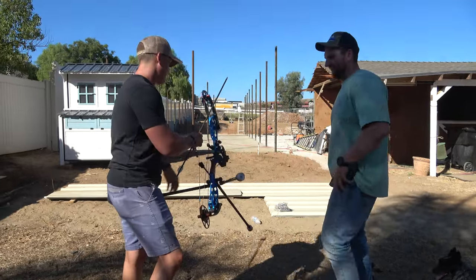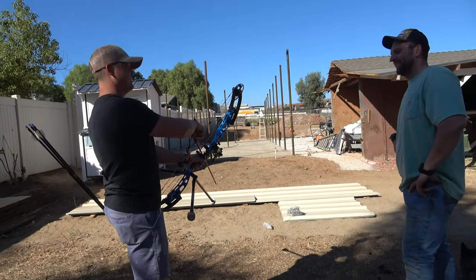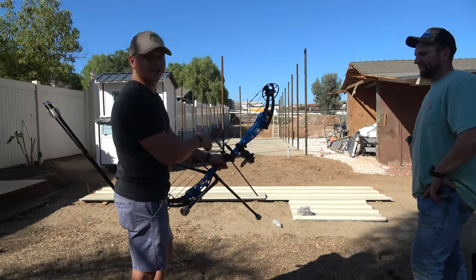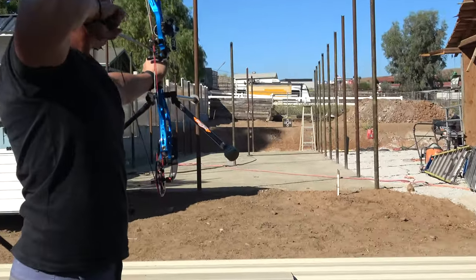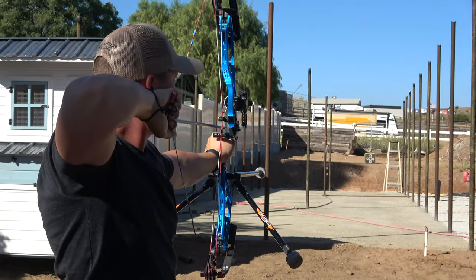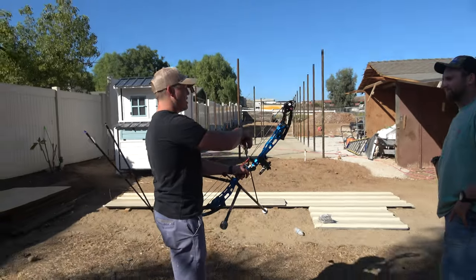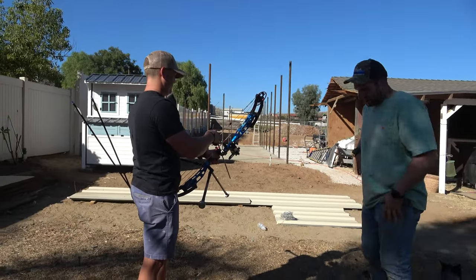Poundage on this is 90 pounds, no let-off — that's how the target guys do it. They spin it first though too, I don't know how to do that. Draw on this — he's a short king so 27 and a half on draw. Oh my gosh, there is no dwell. Target bows have no dwell. Why is that? They say it holds better.